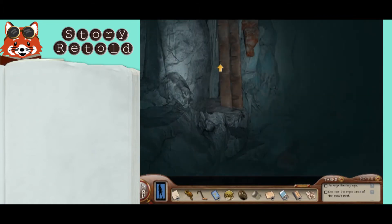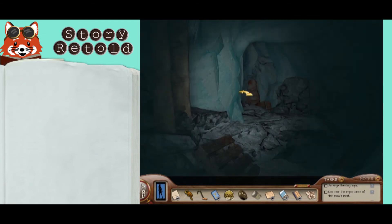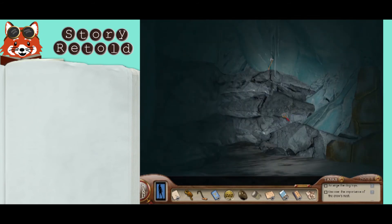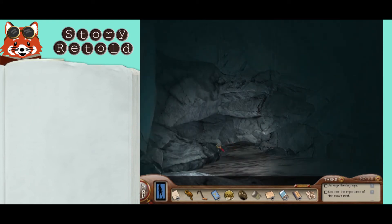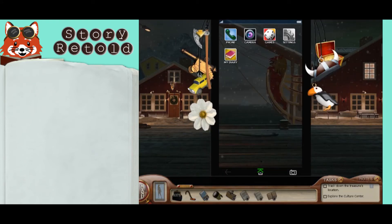A little bit harder to find is the axe. At this junction, here in the caves, you go down the ladder and continue forward until you see it hanging on the wall.